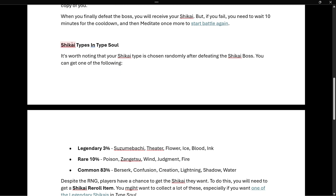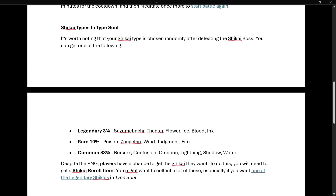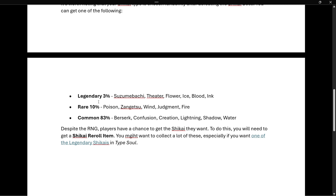There are different Shikai types in Type Soul as well. Your Shikai type is chosen randomly after defeating the Shikai boss. You can get one of the following: Legendary at 3%, Rare at 10%, or Common at 83%.